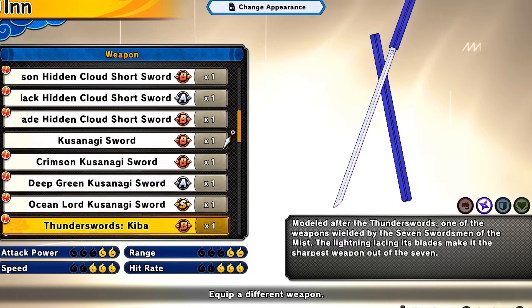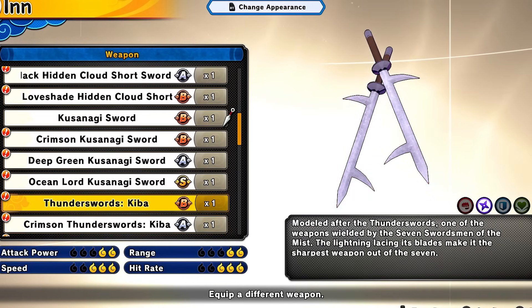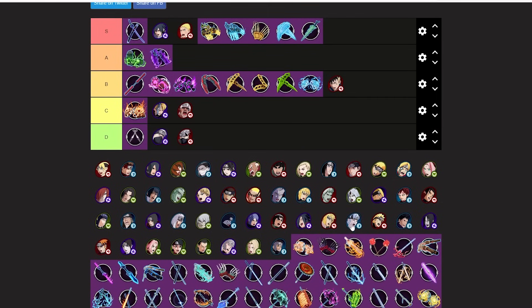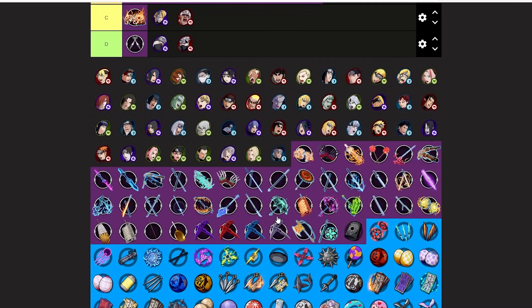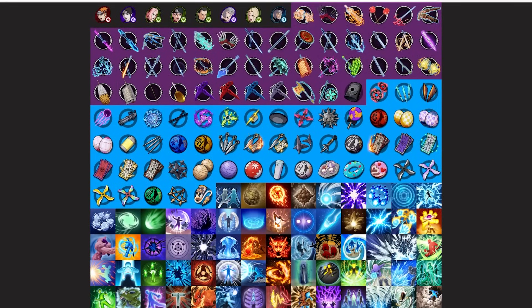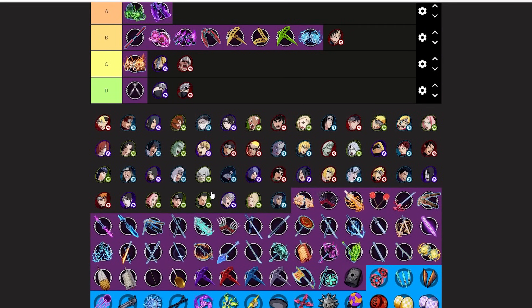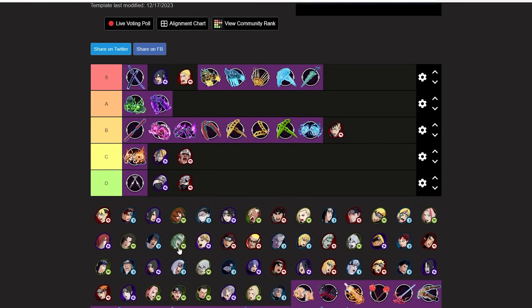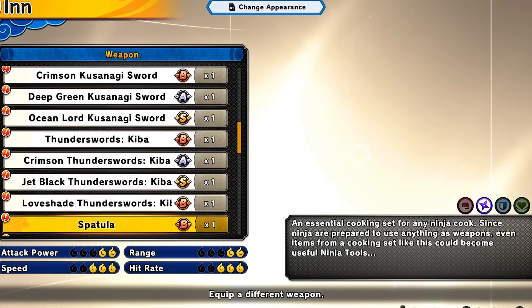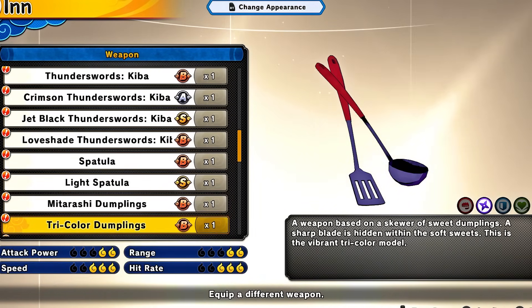Thunder Sword Kibe without the SS ring is definitely trash — the version without the triangle just doesn't compare to the SS version. I'd still put it above all those D-tier weapons, so it's going C-tier. All those base variants are the same. Spatula and Dumplings — putting these D-tier. If you're using Dumplings, you're actually crazy.